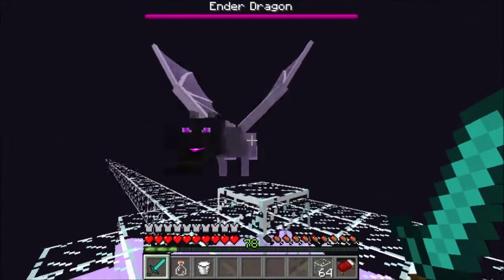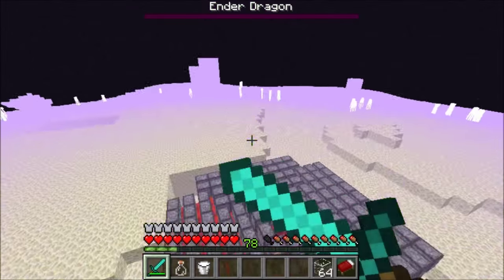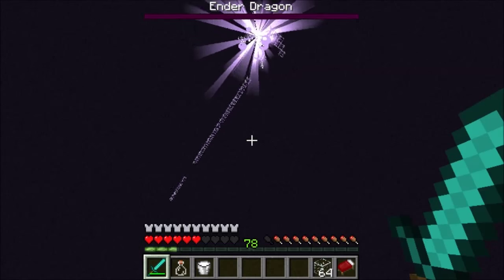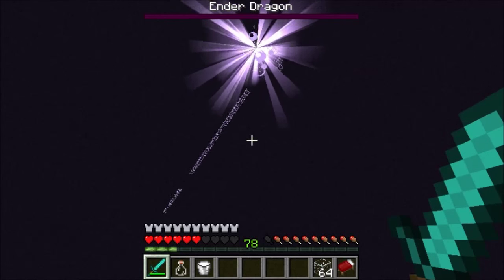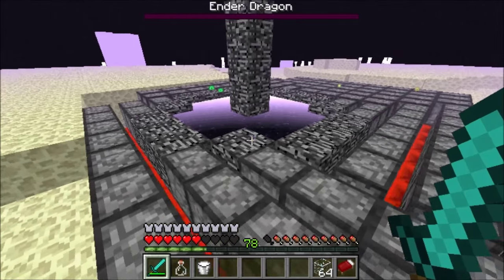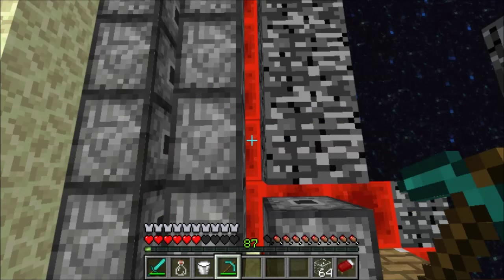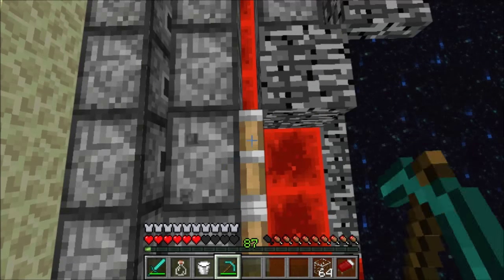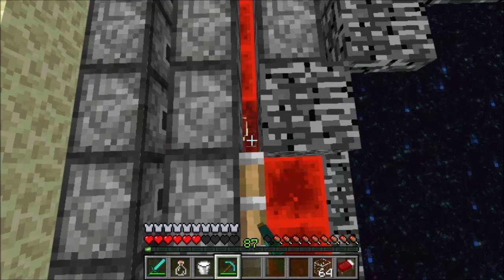Now we'll try to have him break most of the glass and then kill him — try not to die ourselves. Now we will wait for the exit end portal to generate down here. Now with our pickaxe in hand we can remove these power sources.